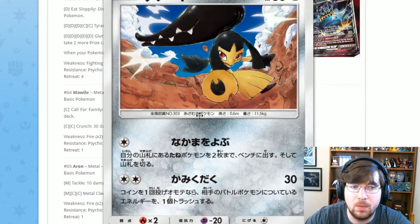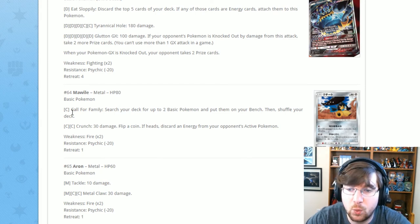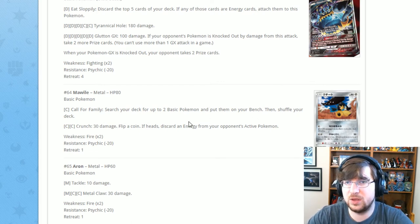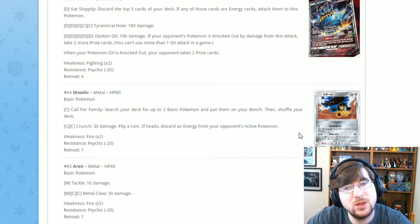Next is Mawile — a filler card. It has Call for Family for one Colorless: search your deck for up to two basics and put them onto your bench, then shuffle. Definitely one of the theme decks will have Steel in it because Mawile is perfect for that. It also has Crunch for 30 damage: flip a coin, and if heads, discard an energy from your opponent's active Pokémon. Again, filler card.